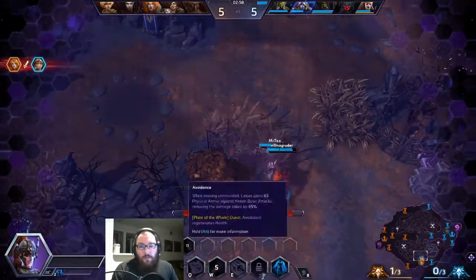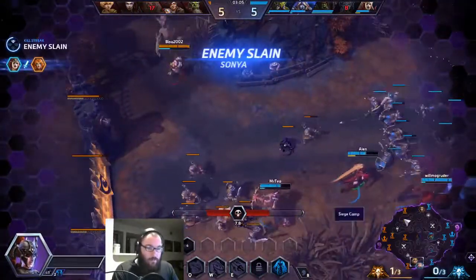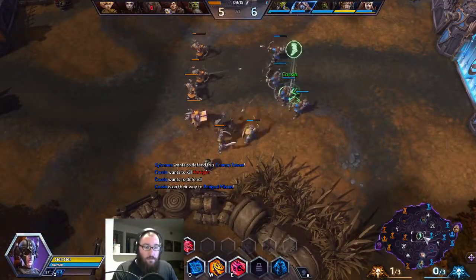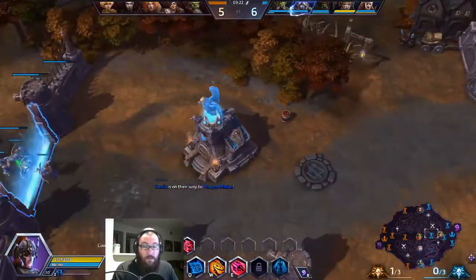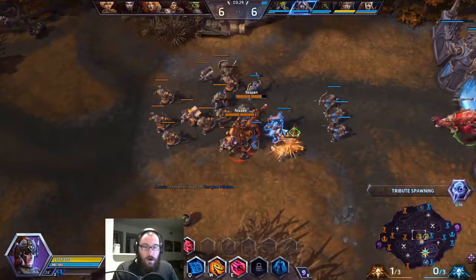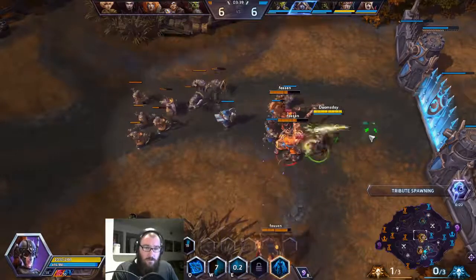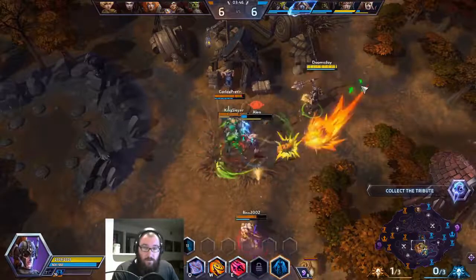This is going to be hard because of their team comp, just because I have to stand still at some point. Goulden should have immediately gone back top. I'm going to go soak mid. Our build doesn't really kick in in terms of damage until level 7 — we're going to get some pretty disgusting damage. It's bottom again, interesting, so next one will be top. I actually need this orb. Thank you.